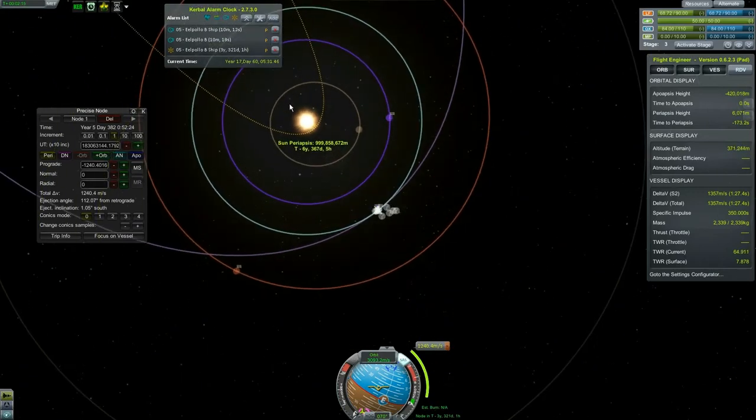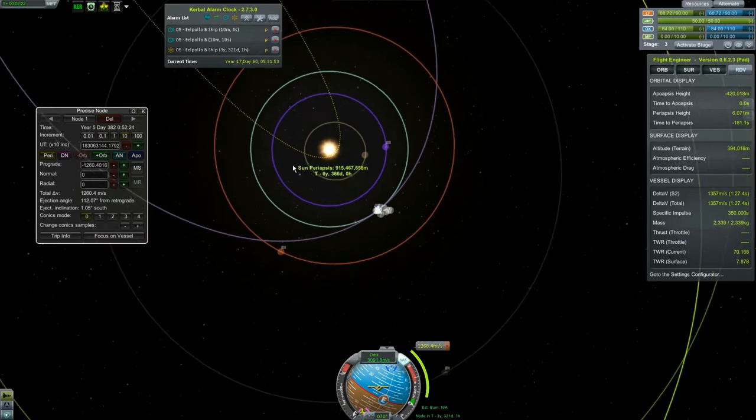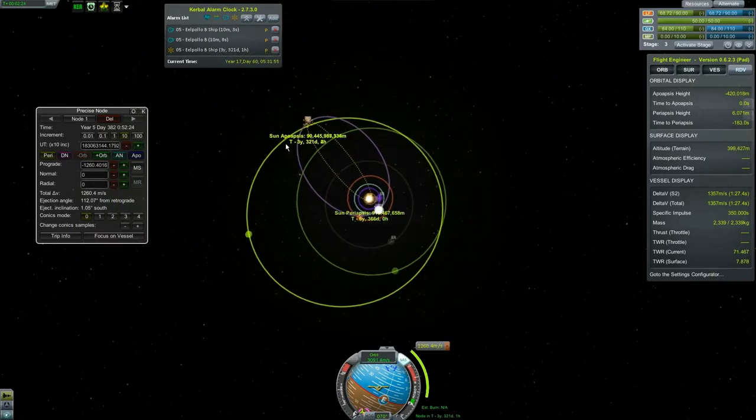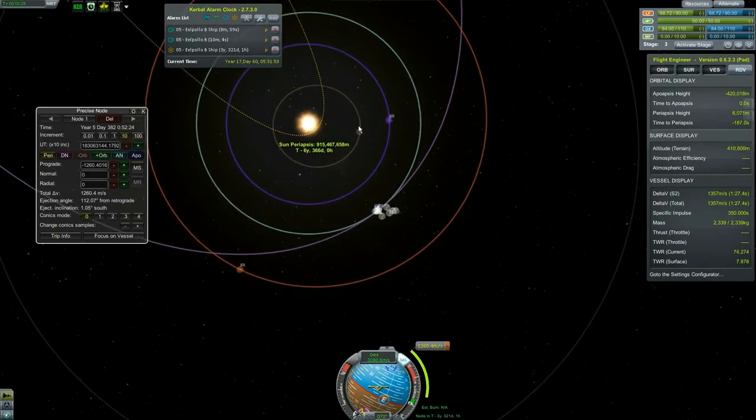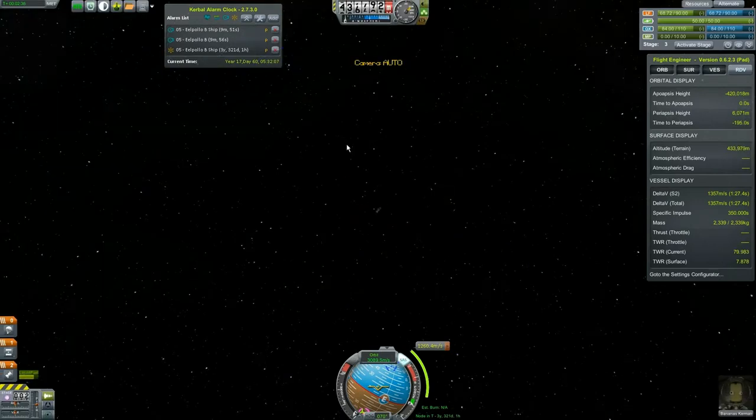We should probably burn a little bit more retrograde — another 10 — just to bring it down enough so that when we hit periapsis we actually have time to take the readings we want, including the crew report and all that. Okay, you're useless now so let's hop back to the other ship.